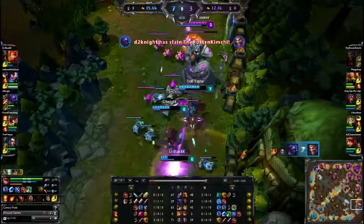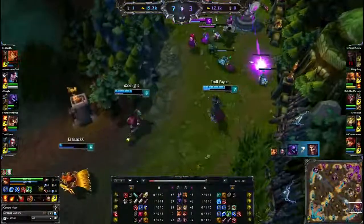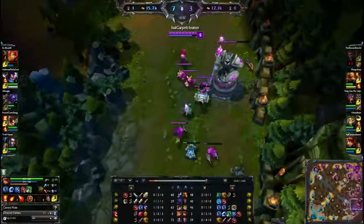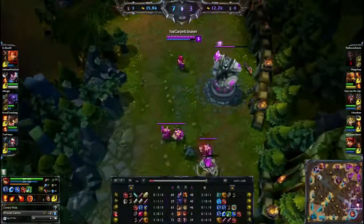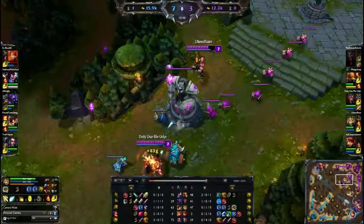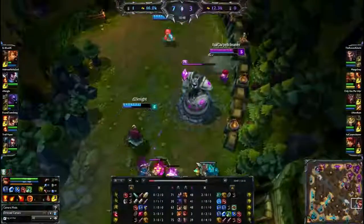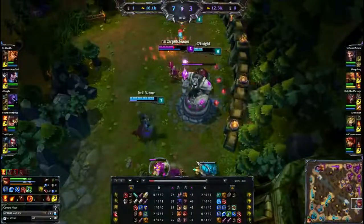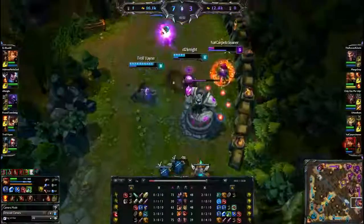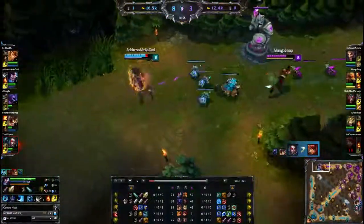Instead, because he was so aggressive and lacked coordination with Jax when Jax came top, Lee Sin was able to pick up the double. In terms of combat potential Lee Sin does have a little impact right now — however we do still see Lee Sin behind Yasuo by more than 20 CS, which is going to make up for one of those kills. Some nice damage distribution here.